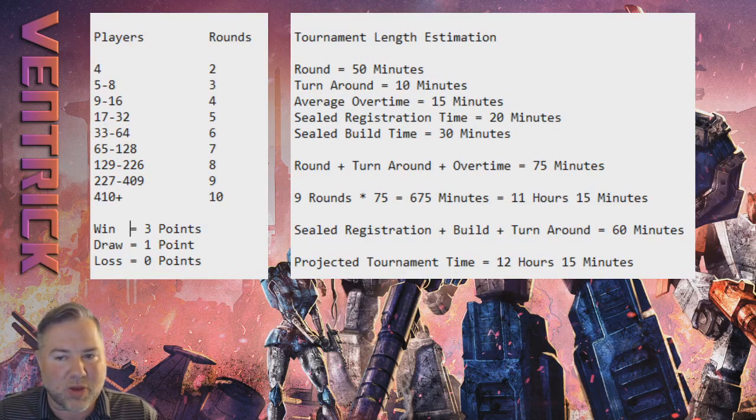So where we're at: nine rounds, each round plus turnaround plus overtime equals 75 minutes. Nine rounds times 75 minutes is 675 minutes — 11 hours and 15 minutes. Add sealed registration, build, and turnaround: another 60 minutes. My projected tournament time going in was 12 hours and 15 minutes. The tournament started at 10:30 AM, so I expected it to run until around 10:30–10:45 PM. The top-eight announcement was made around 10:30 PM — the tournament ran at almost exactly the time I expected.